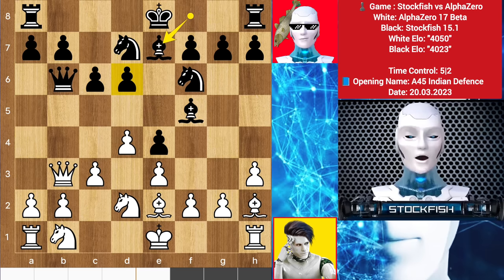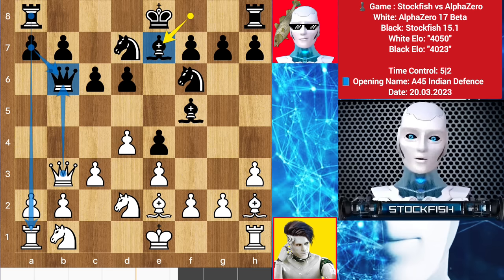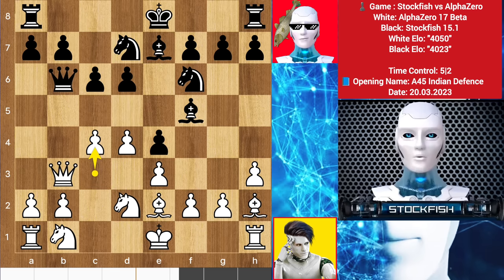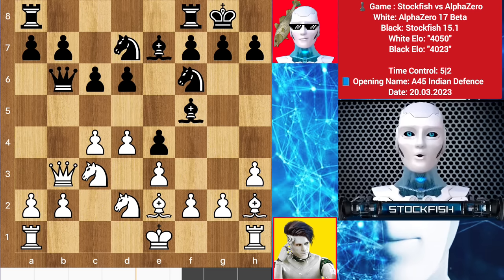I played bishop e7. Same as white — he cannot take the queen because of the same tricky situation as black faced last move. Also I have the d5 move to make a strong pawn chain and structure. So alpha played c4, castle, knight here, rook to c8, queen back to c2.